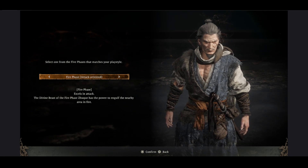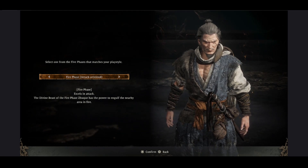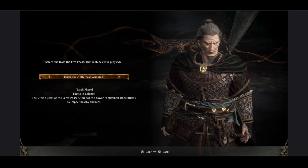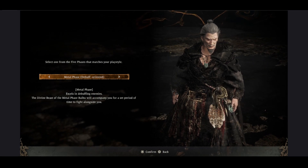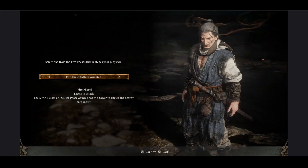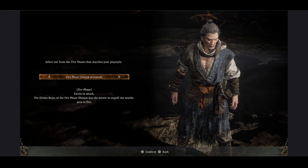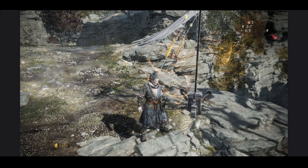Done making your character — which you could spend easily several hours doing — you are then asked to select a martial arts form: Fire Phase, attack-oriented; Earth Phase, defense-oriented; Wood Phase, support; Metal Phase, debuff; and Water Phase, stealth-oriented. Usually I go for attack, but this does not actually matter as you can always change it later, which I thought was a good touch.